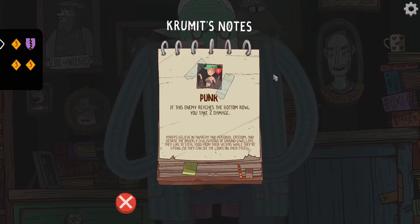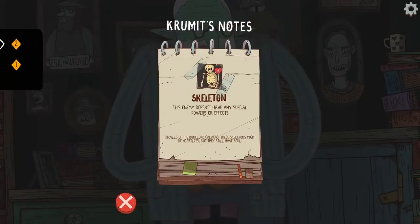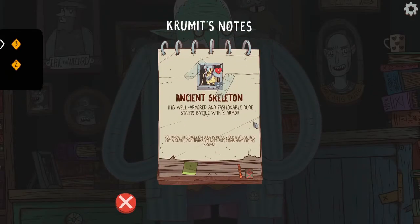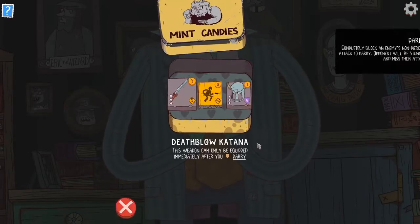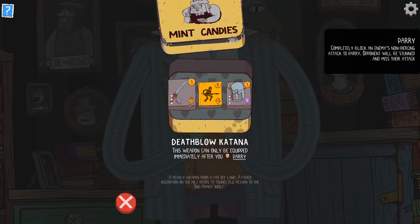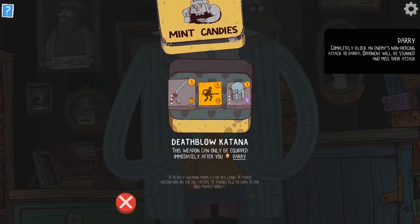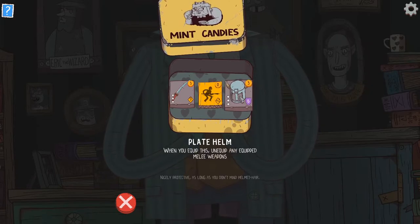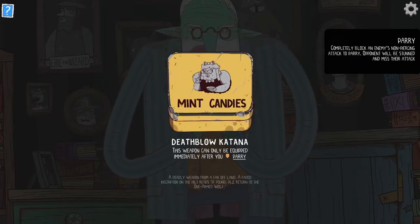What's coming up next? If enemies reach the bottom row, take two damage — interesting mechanic. You can't equip weapons until after this enemy attacks, and they have 12 health. Basic skeletons again, and the ancient skeleton: well-armored and fashionable, starts with two armor. Let's see what we have here: a nine damage death blow katana, can only be equipped immediately after you parry. I'm kind of into it. Let's buy it.